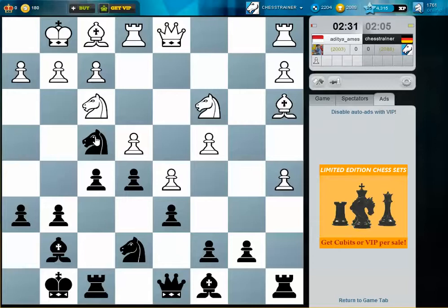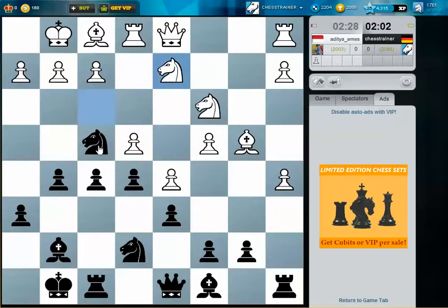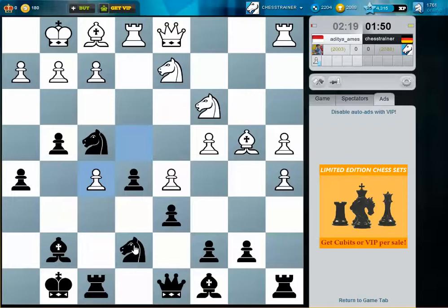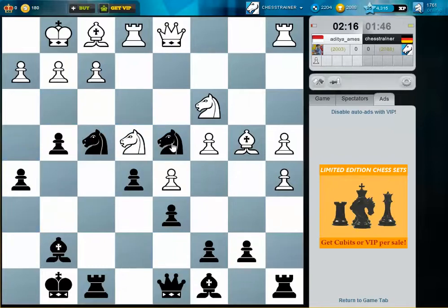g3 to kick my knight away again. I want to push for g4 now. He can use the square e4 for his pieces. If he takes on f5, I think it's not that bad — I just want to grab as much space as I can. I have the square d4 for my knight, and I think this is quite a strong square.